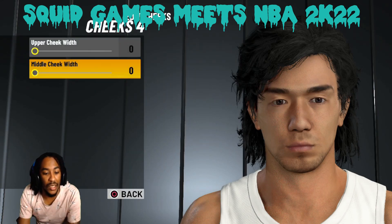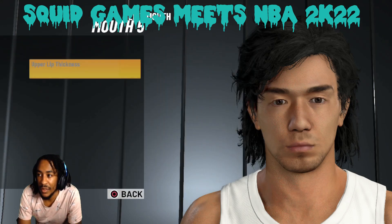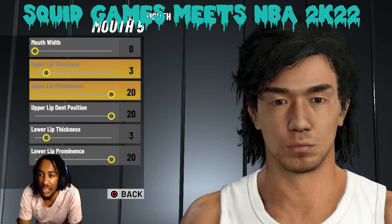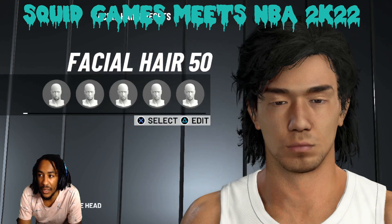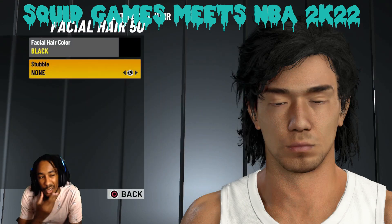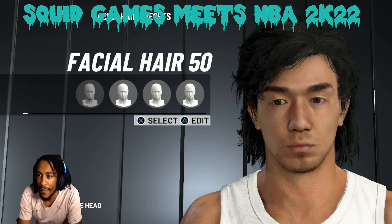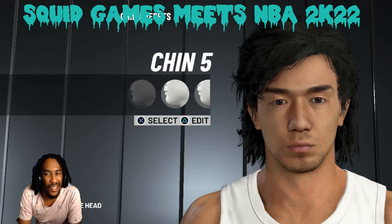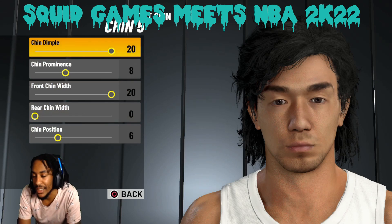0-0. He had thin cheeks. Mouth 5, 0-3-20-20-3-20. Facial hair, 50 — he had a little stubble. Obviously if I choose a stubble option it's gonna get darker, but he had like a little shadow. Black. None. And the chin — he had a little butt chin, I ain't gonna lie. He had a whole butt chin. So 20, 8, 20, 0, and 6. The reason why I put 20 here is we got an emphasis on that little dimple.